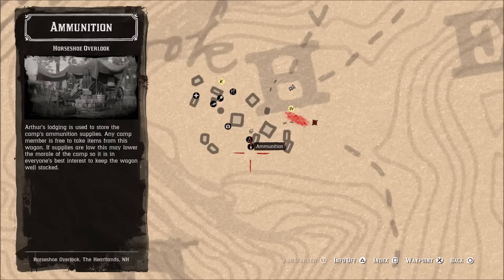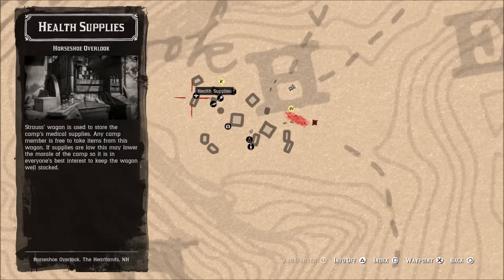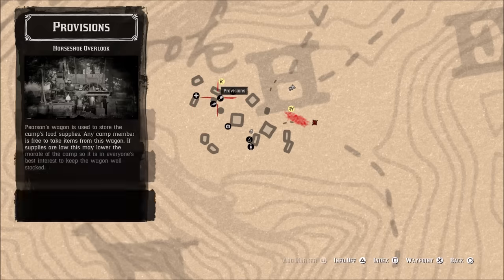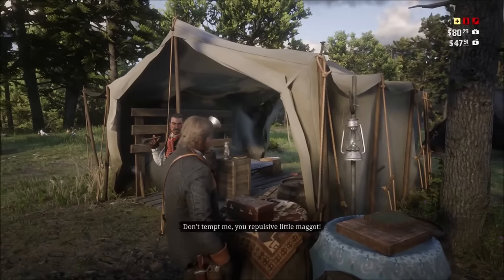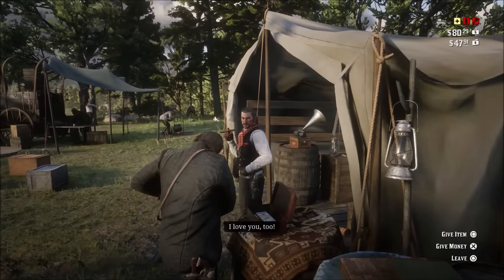There are three main wagons in the camp: the ammunition wagon, which provides ammunition; the medical wagon, which provides medicine and helpful tonics; and the provisions wagon, which provides meals. When you enter the camp, you will see each of the three wagons highlighted in colors on the top right of your screen. Red represents really low supplies, white represents medium supplies, and yellow represents full or good supplies.